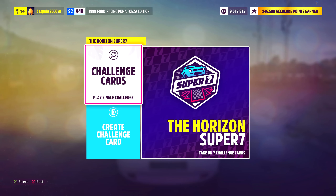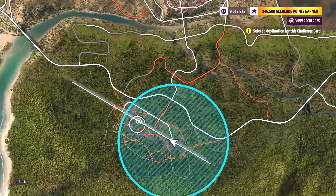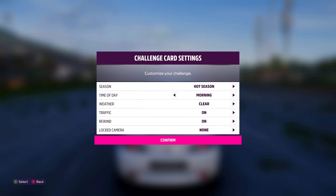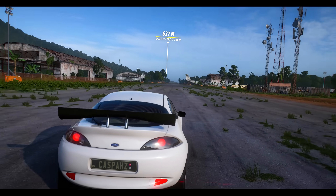Once you are at your chosen area, click start and make your way over to the Creative Hub tab. You will then want to select the Horizon Super 7 option and create a challenge card. Go ahead and select set route and you will want to select the final destination area just a little bit outside of the circle — it really doesn't matter. If you don't have the Horizon Super 7 option unlocked yet, play a little bit further in the story and it will unlock fairly fast.